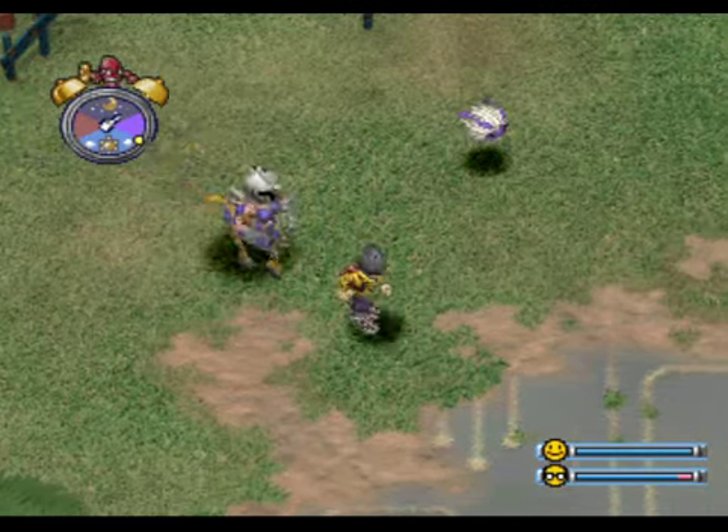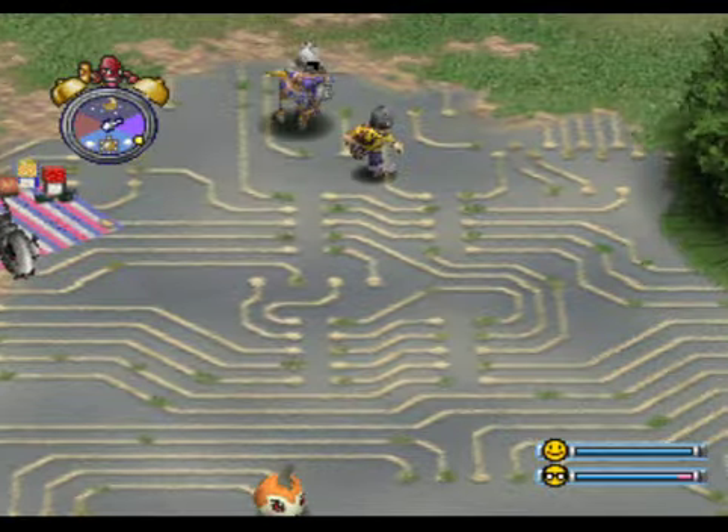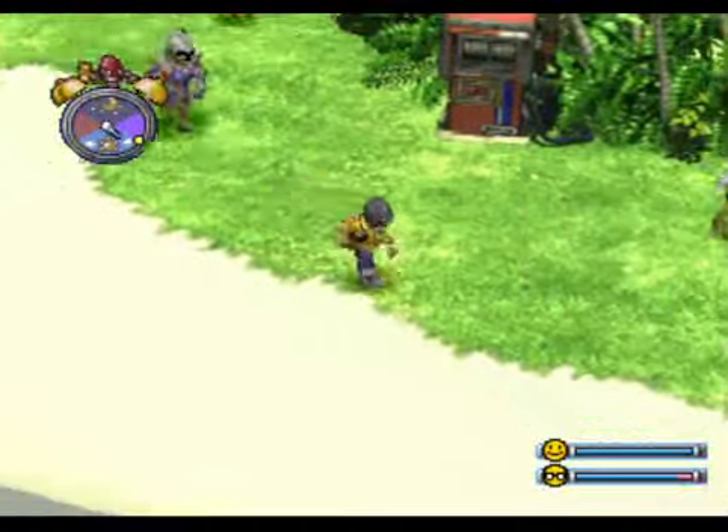Hi everybody, this is Rexxus, and welcome back to Let's Play Digimon World. On this episode, we're going to continue exploring the whole of File Island and try to get some more Digimon to come back to the city so we can see it grow even further. In the last episode, we discovered there was some sort of a hidden plant — a secret plant in the tropical jungle. And there's also, apparently, some invisible bridge in the grey canyon. So I think we should go and explore them right now.